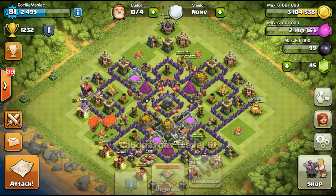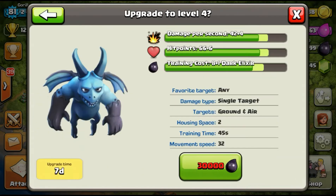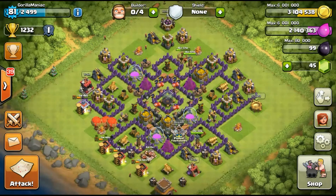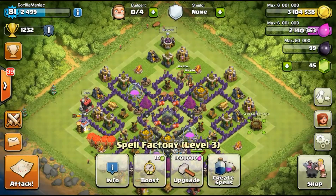We're gonna try to upgrade another spell — probably the healing spell — and after that the minions. Actually, I think spells first and then minions because we're gonna have a long time till we get that dark elixir up.